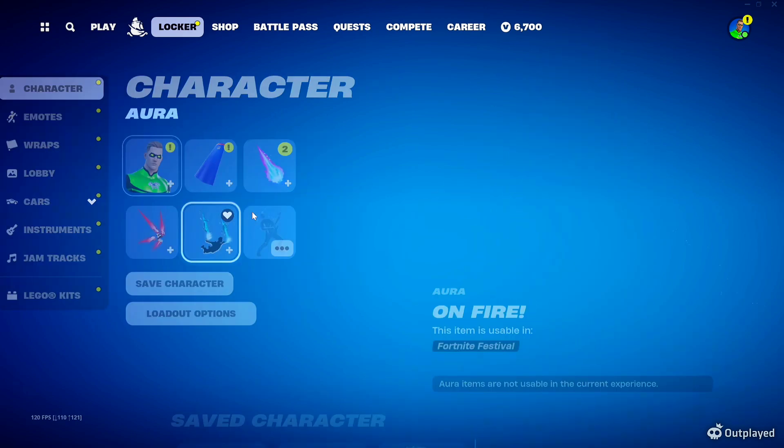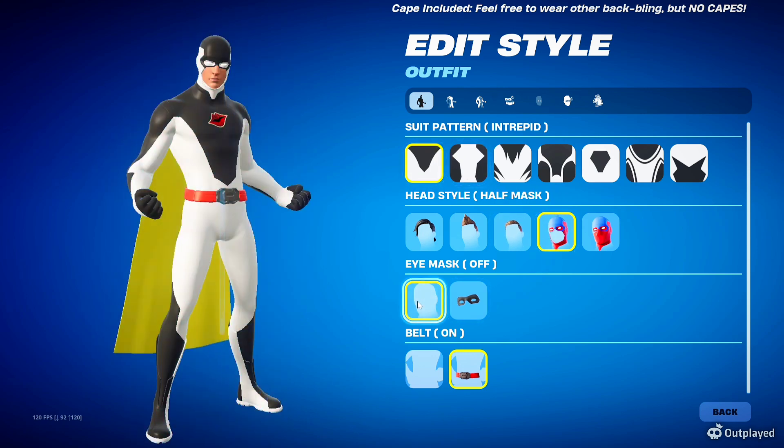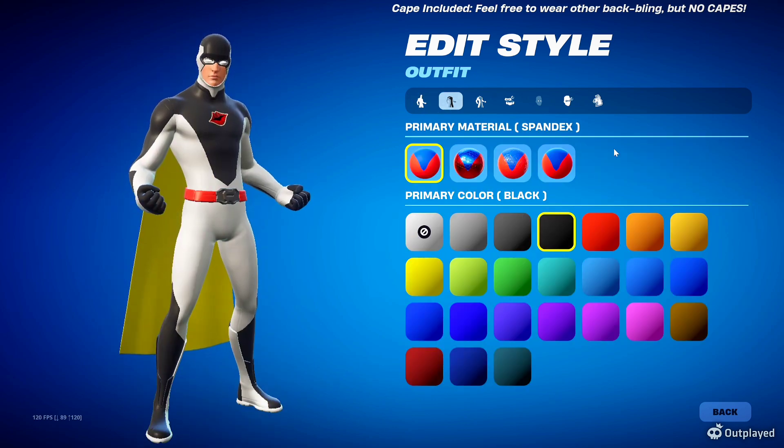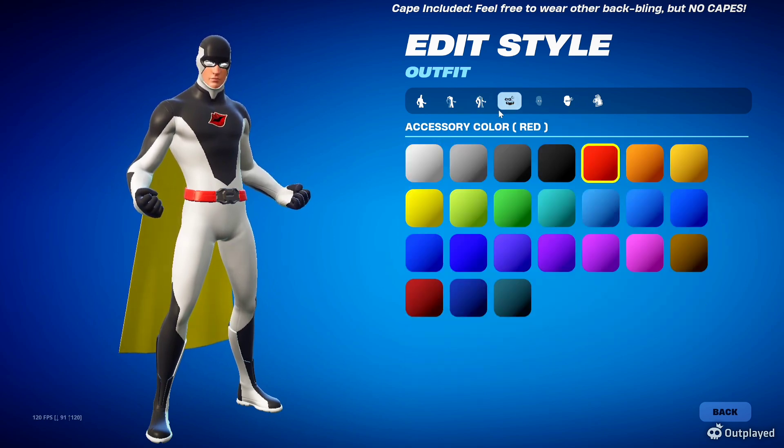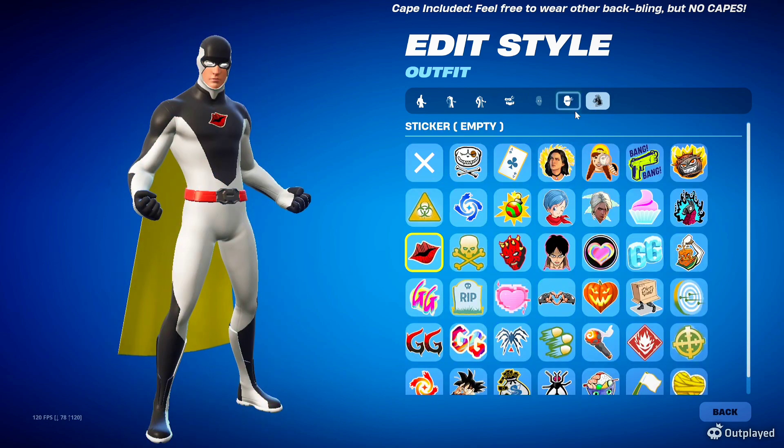Let me click in here and show you the edit styles. Just so you know, there's currently a bug in Fortnite in the UI where if you go right to left and then back left, it resets the color of the belt and resets the suit pattern back to Intrepid. The good news is we're actually using the Intrepid pattern, so you won't have to worry too much about that. We're going to go Intrepid pattern, half mask, mask off, belt on. For the primary we're going to go black and spandex, and for the secondary we're going to go white and spandex. For the accessory color we're going to choose red, IFX off, white skin tint none, hair tint none.